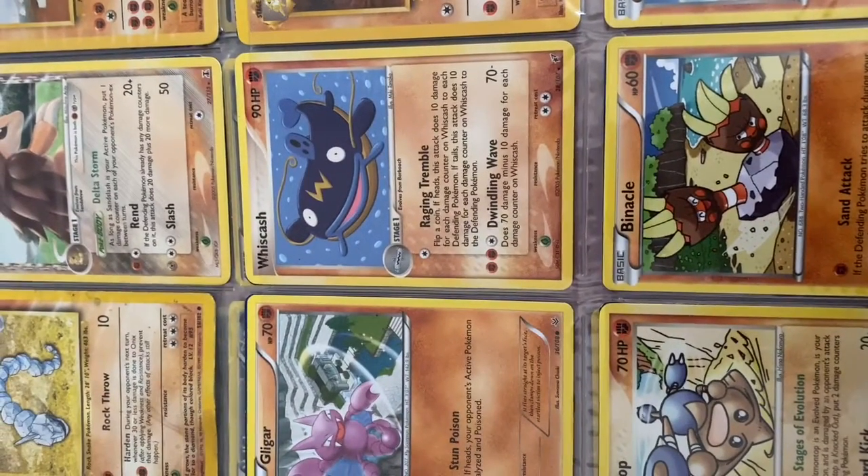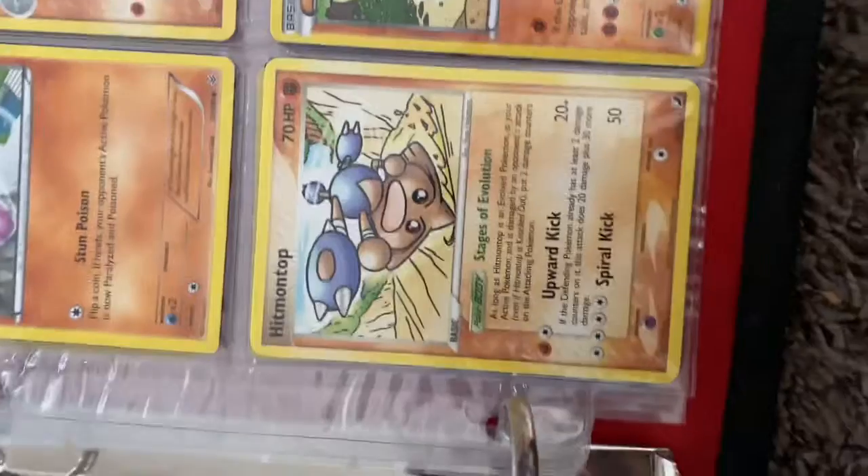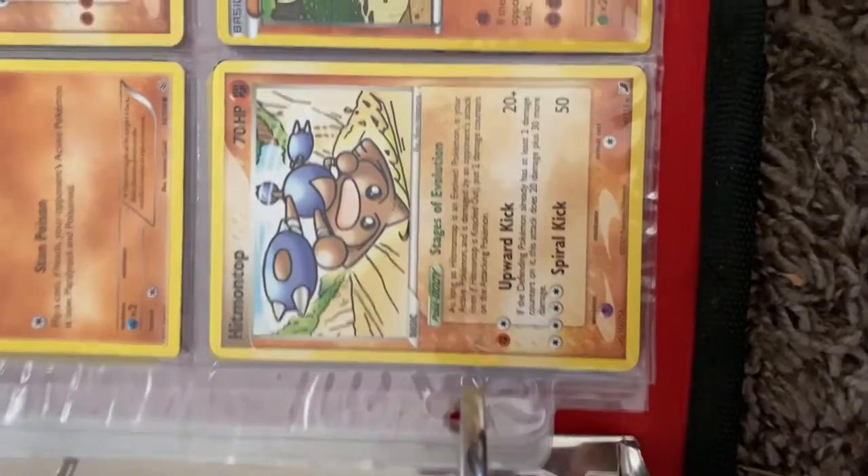So let's go — Sandslash, Figurito, Gilgar, Wishcash, Sandslash, Hitmontop.